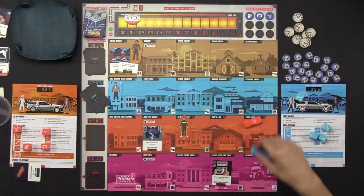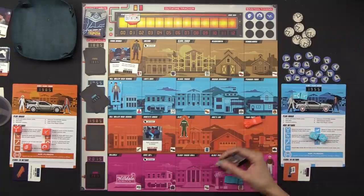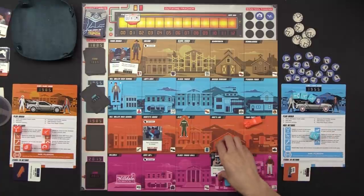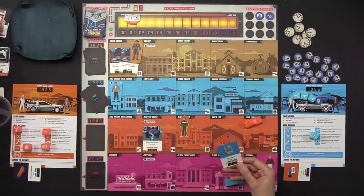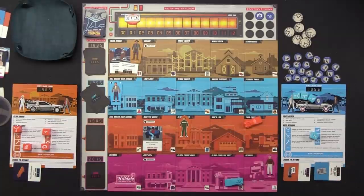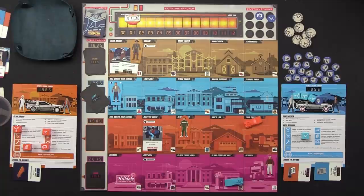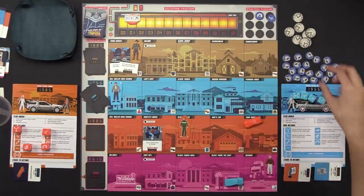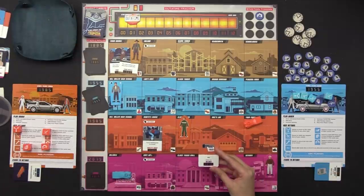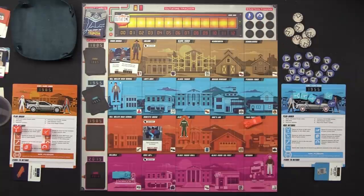I'm going to use my flux to move down to the skyway, spend one die to move over one. The sports almanac event requires a lightning and a punch symbol. I have one lightning here and I'll spend this punch via Einstein token. This gets resolved and I get to draw an item — Doc's letter. I have to return it to the clock tower in 1885. I'll spend two lightning bolts with an Einstein token as Mr. Fusion to turn into an arrow, moving all the way to Hilldale and returning the 'You're Fired' fax item. Out-of-time marker moves left and we get a new Einstein token — an arrow.